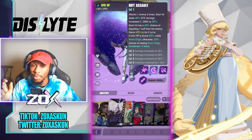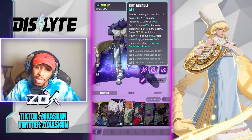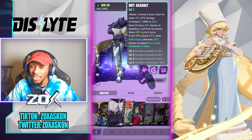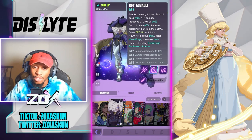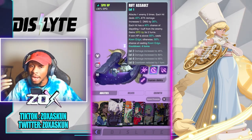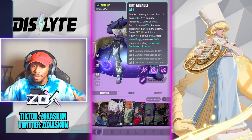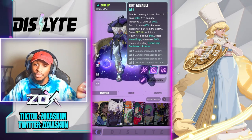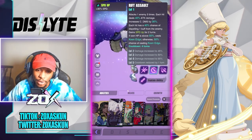Her damage percentages are relatively low because ideally she's on a team comp meant to rotate her multiple times — if you get hit enough by this, you're going to die. If her percentages were too high, she would have been way too broken, especially with that Keen Edge proc on top of that. My counter-argument to the underwhelming statement is that she is meant to be rotated, and that gives her more value when implemented in the right team comp.